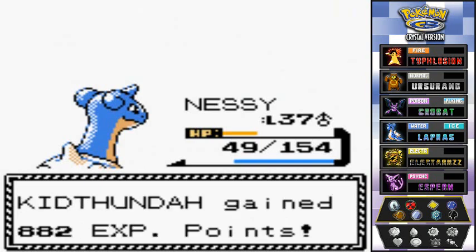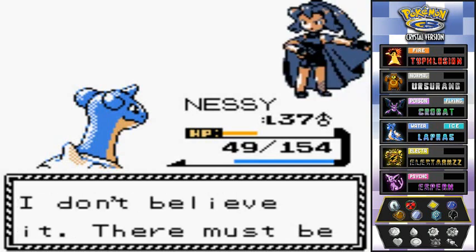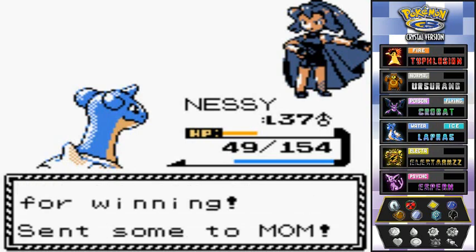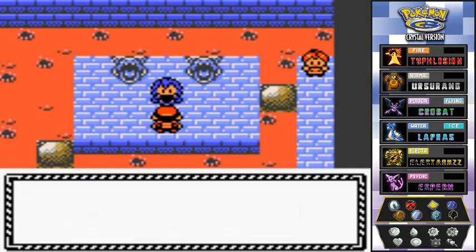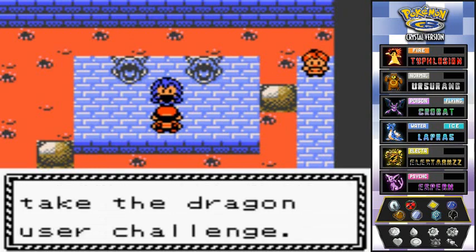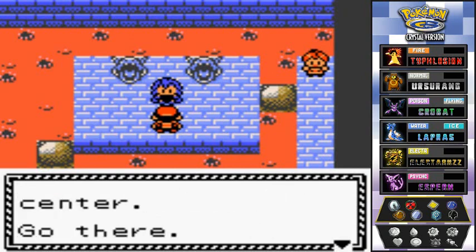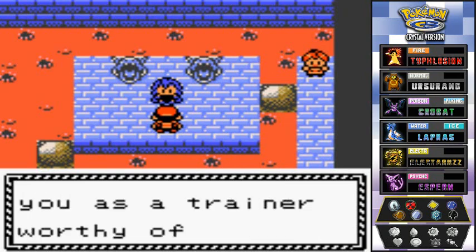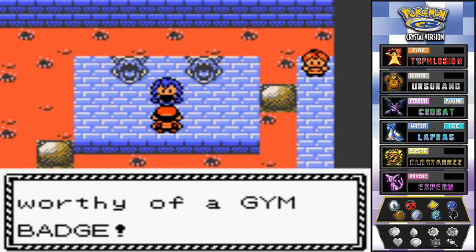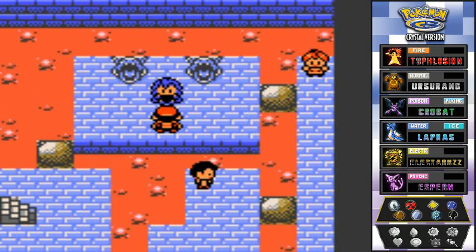Claire says she lost and can't believe it — there must be some mistake. She says she may have lost but I'm still not ready for the Pokemon League. She tells me to take the Dragon User's Challenge behind the gym at the Dragon's Den. If I can prove myself at the shrine there, she'll recognize me as a worthy trainer and give me the badge.